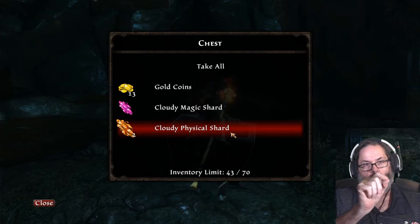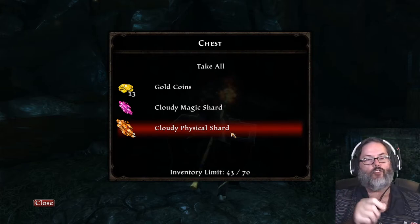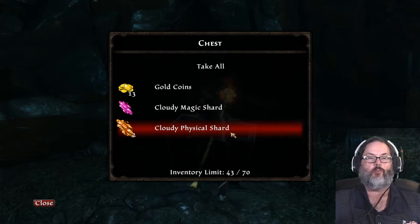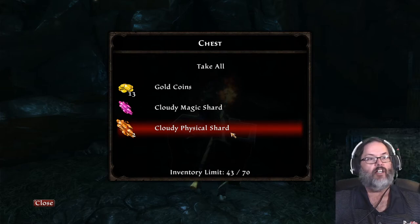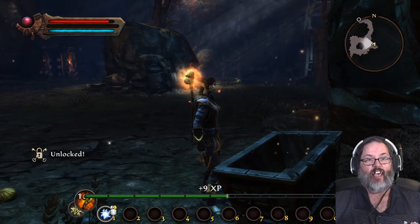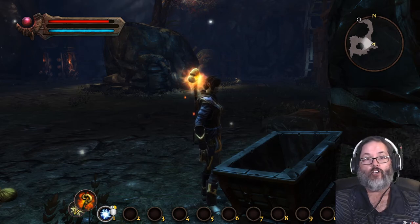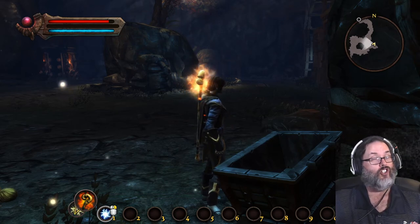Once you see where it starts to get choppy, let go of the D key and then move a little bit in either direction. Literally, you should be able to open any chest in the game with one — at max, two lockpicks. Don't waste any of your skill points on that, because you don't have many to start with and you only get one per level.